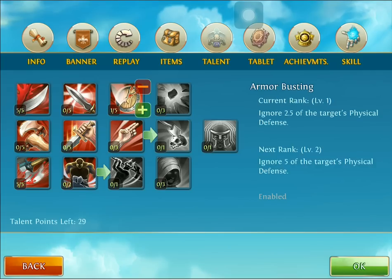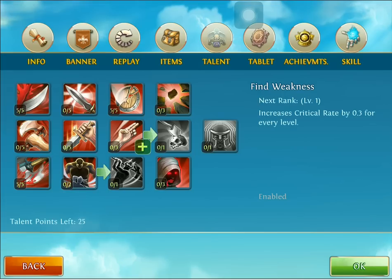Then we're going to add five into Armor Bursting, which ignores 12.5 of the target's physical defense, making us a bit more tanky and strong — we can take more hits. Then we're going to add three into Find Weakness, which increases our critical rate.